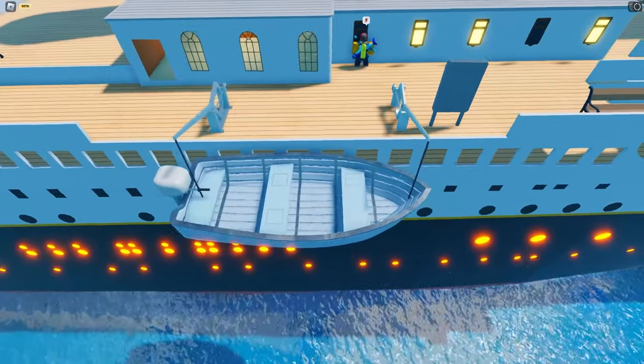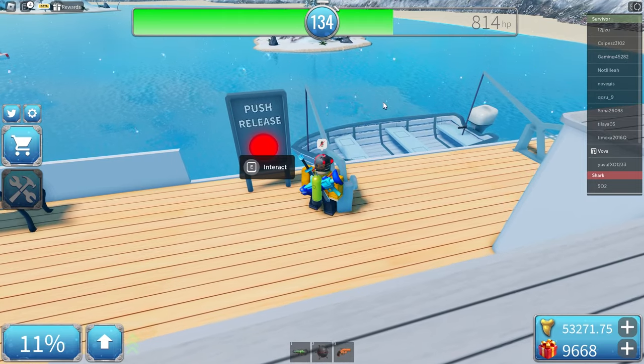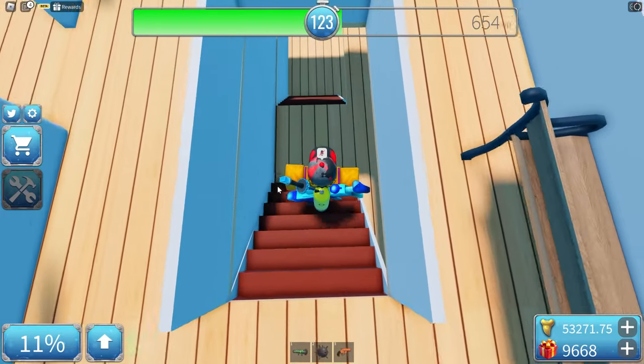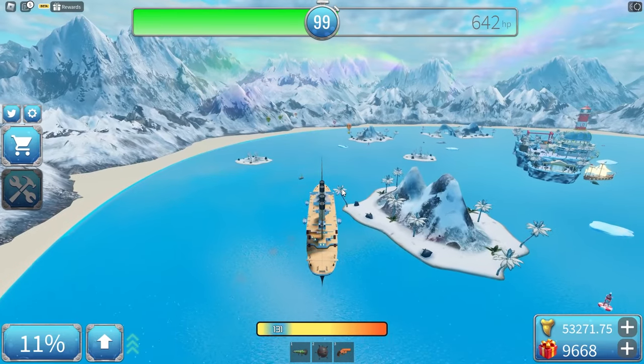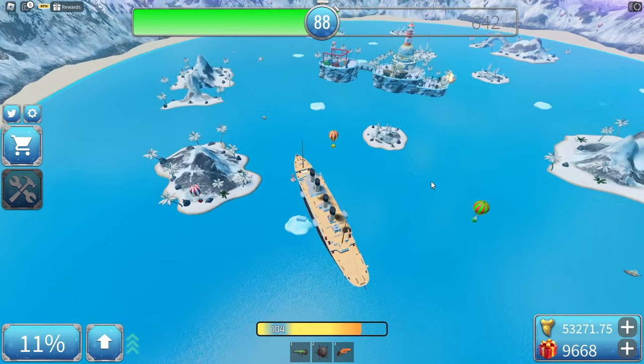Here are the lifeboats — they're just white. This is a really detailed ship. To release the lifeboat, you just press E and it'll go down. We also have staircases here. Let's now drive it. The top speed on this boat is also 103, just like the cruise ship, but again it's way longer than it.